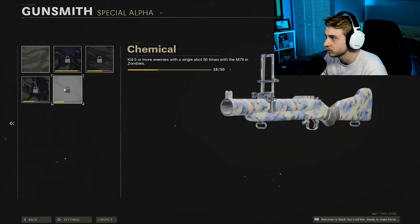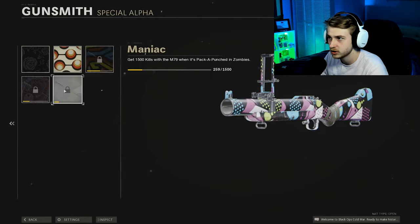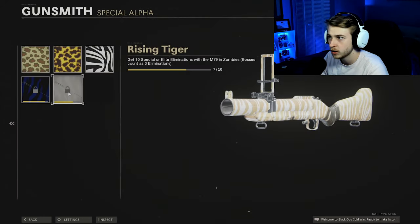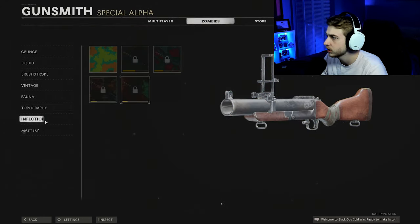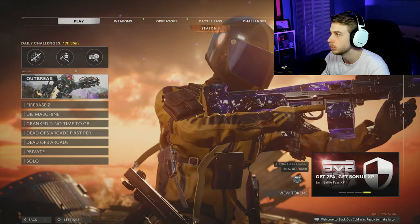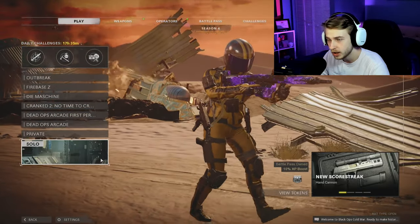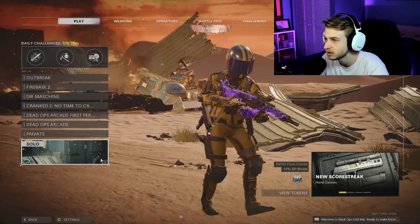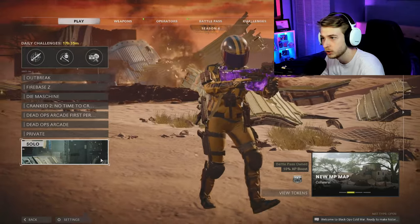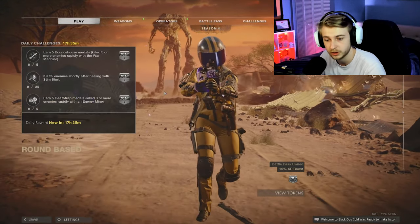Liquid is already done, surprisingly. Brushstroke — I need a few camos for that. Vintage, we still need a lot. Fauna we're getting there. Topo is done. Infection — we're pretty close. So I don't think it should take us too long. I know some of you have asked for me to do the M79 in zombies and I figured why not come back and get some of these more annoying weapons out of the way. Let's hop on Firebase Z and go ahead and get this thing done.